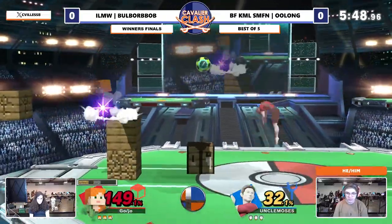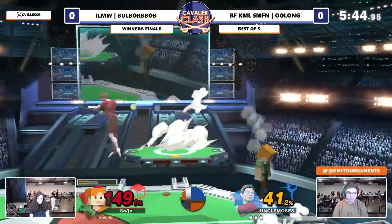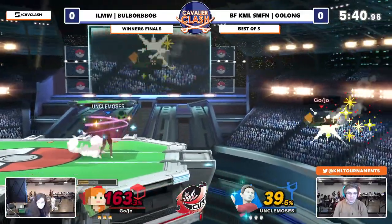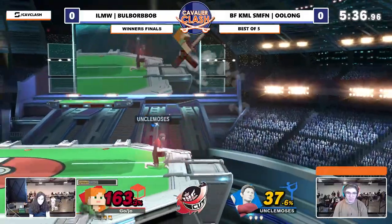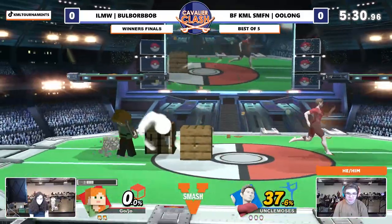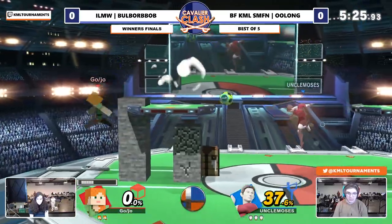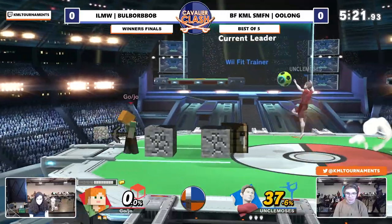I'm doing all this theory crafting about what do we do about walls, but Oolong's figuring it out — we've got a big percent lead here. Definitely has the notes taken. Oolong does not need to theory craft too hard here. Now it is just first stock. Up air — jumping over Oolong, that's an easy up air out of shield. I'm going to be keeping an eye on materials here. Bobo Bob does have a good amount of iron. Oh no, Oolong, you're trapped.